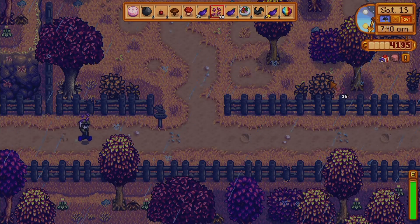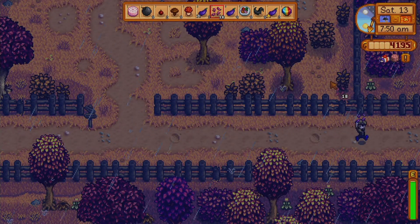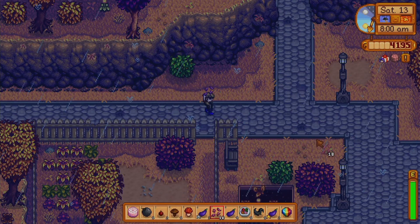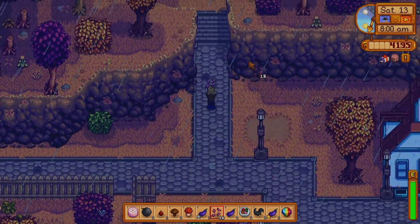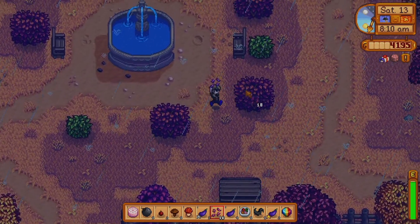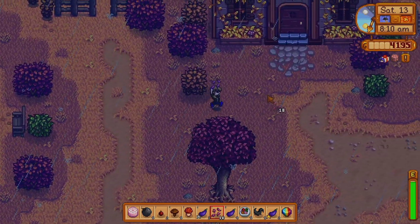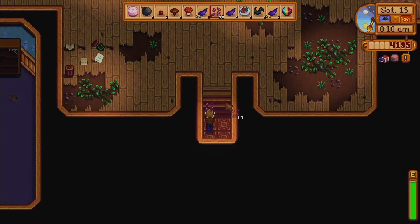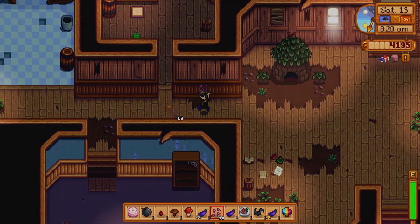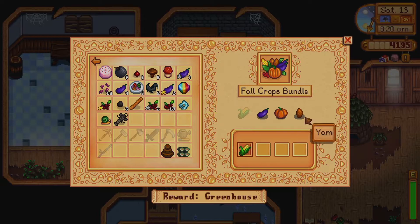Let's go and check our other pots. I guess we just need to hand in these aubergines - these eggplants over here. And then we just need pumpkin, I think, and we'll be good. There's some fall crops - and a yam.